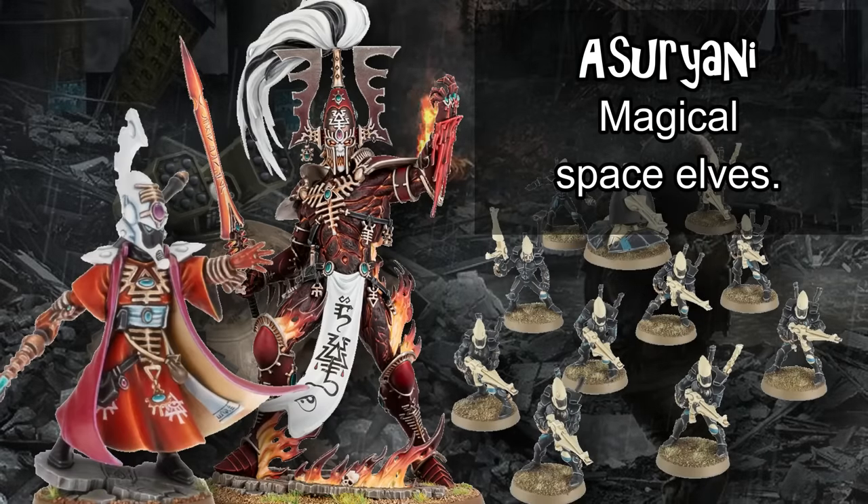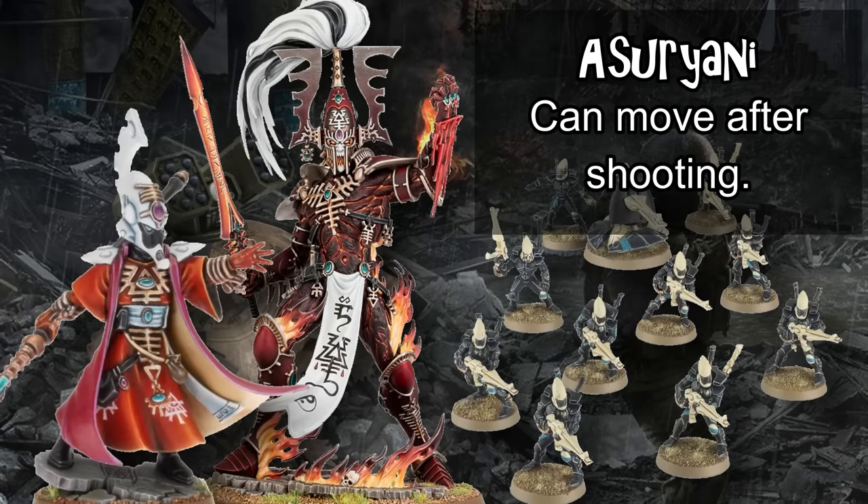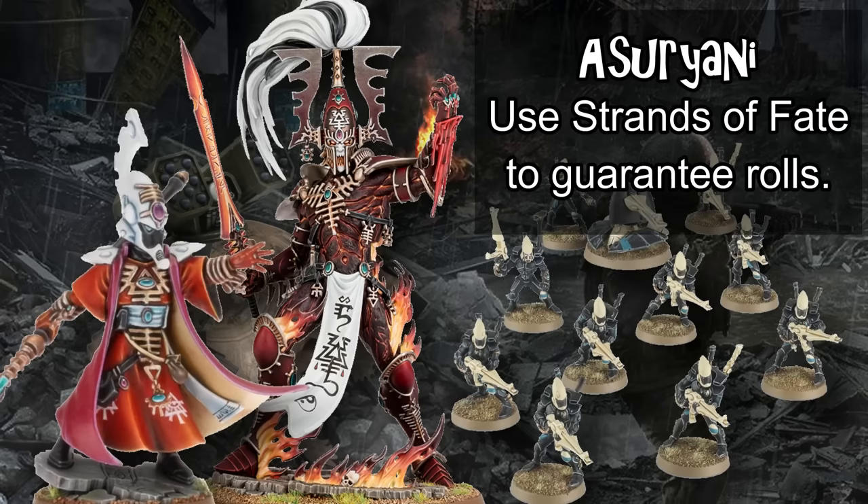Asuryani are the classic space elf boys — basically one step away from wearing green and carrying bows and arrows. In fact, one of the relics typically seen in competitive play is literally called a bow. The entirety of the faction can move after shooting, making them extremely difficult to pin down. They use a unique mechanic called Strands of Fate that allows them to generate automatic results of a six for a random set of dice each round, which encourages all-rounder armies that perform well in every phase to make the most use of those Strands of Fate dice each turn.